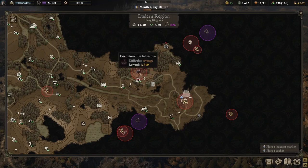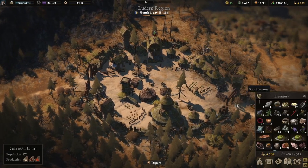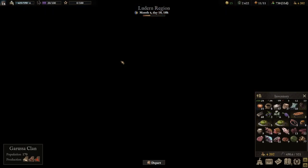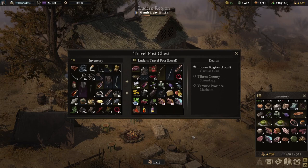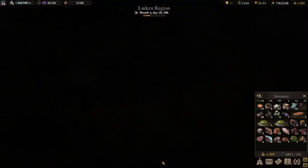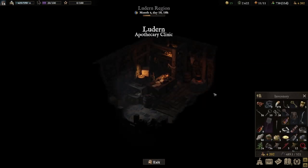What we want to do as promised is probably head to this rat infestation and then make our way up here. Let's quickly do a bit of housekeeping to make sure we're all ready to go. We'll leave some materials behind as we're very close to our weight limit. I'll go to the Apothecary to make sure I have enough medicine. I've got nine.